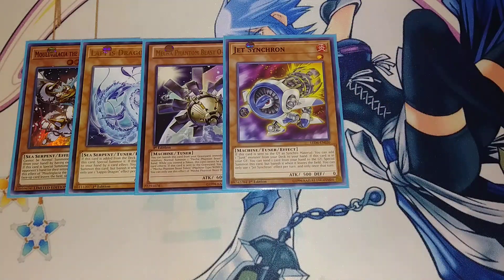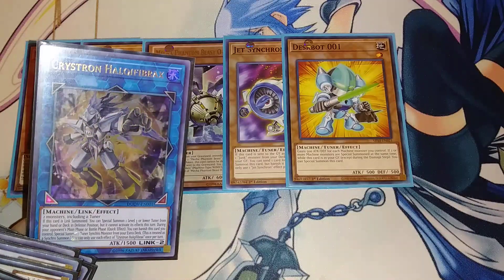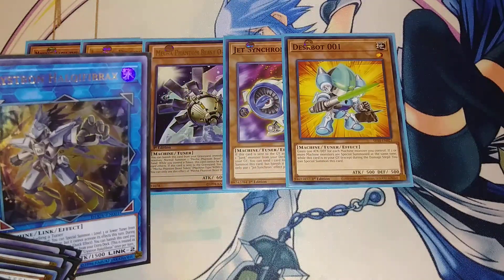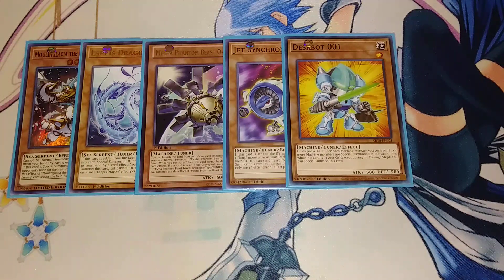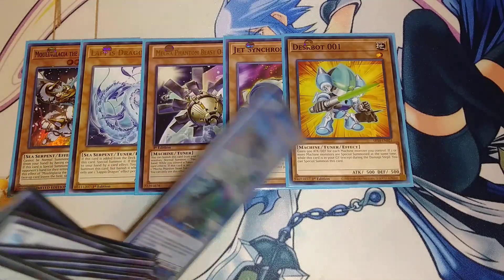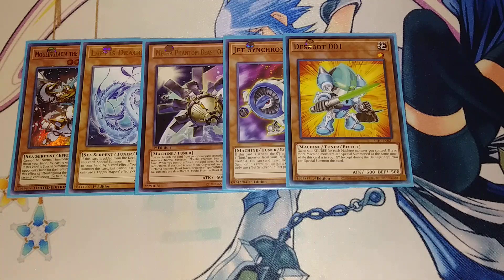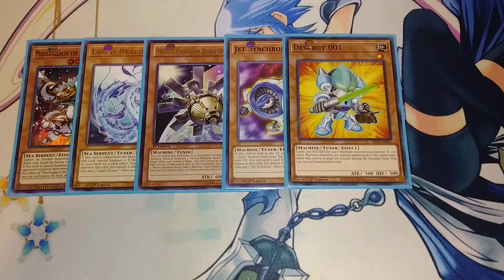Jet Synchron is one of the best cards to summon off your Needle Fiber, so you want to play it at one. We play a single copy of Despot 01 — you link summon into Needle Fiber, use Needle Fiber to special summon Despot 01, then link summon Despot 01 and Needle Fiber along with your Mecha Phantom Beast Auroradon; Auroradon special summons three tokens and Despot 01 comes back from the graveyard, giving you four monsters to climb into VFD. We then play three copies of Ash Blossom, which are crazy good in this deck because you want to stop your opponent's shenanigans while you're already establishing a crazy board.